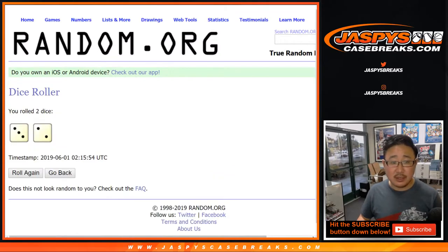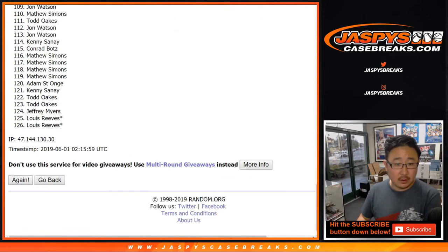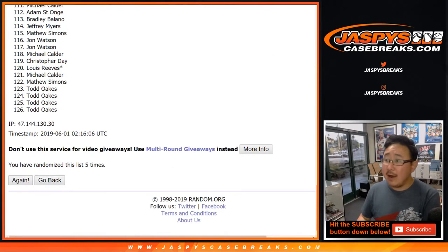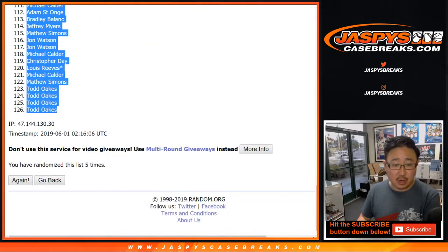Let's roll the dice, let's randomize each list. Three and a two — five times. Your names first: one, two, three, four, and five. After five times, Todd Oaks all the way down to Todd Oaks.